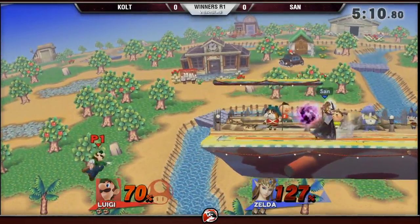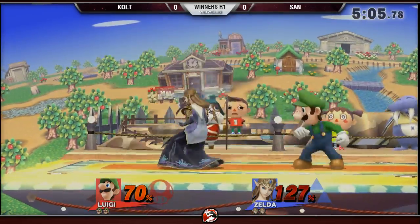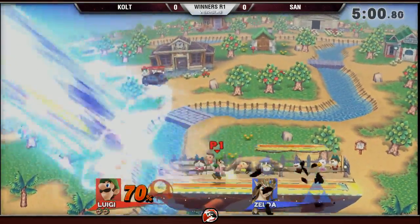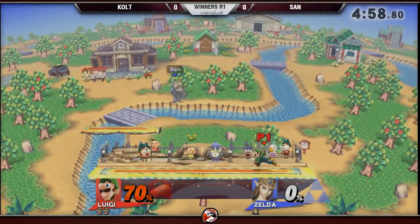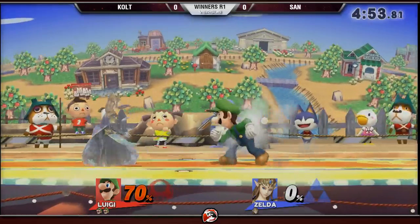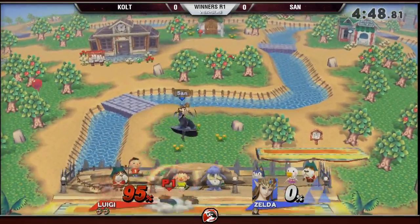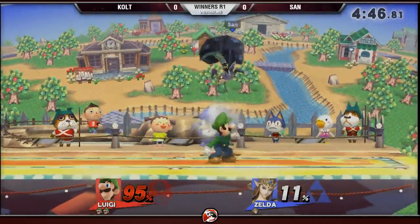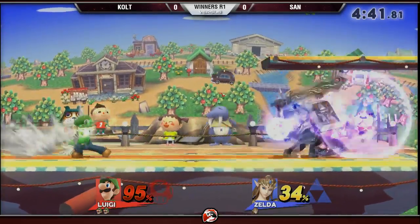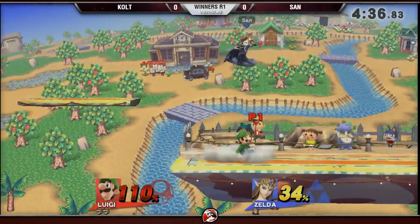Oh nice, that forward tilt — that was good. This is Colt; me and Colt played not too long ago and it was really close. Colt is just swinging every button, that's going to be death. Back throw is I think a little stronger than Mario's, and Zelda's made of paper — not Mewtwo paper, more like construction paper. Down throw up-air — is that gonna kill at 70? Didn't get it, but still didn't get the kill.